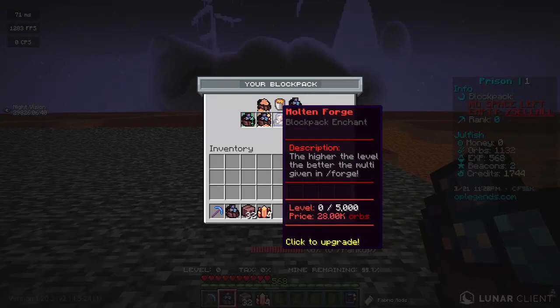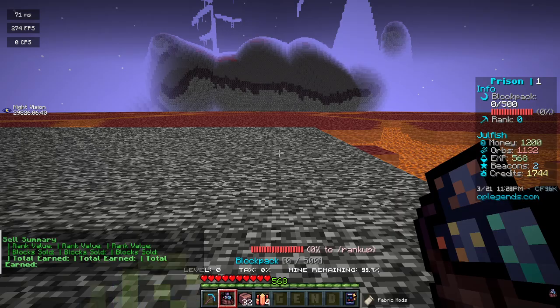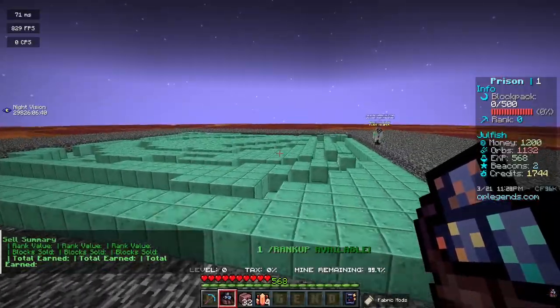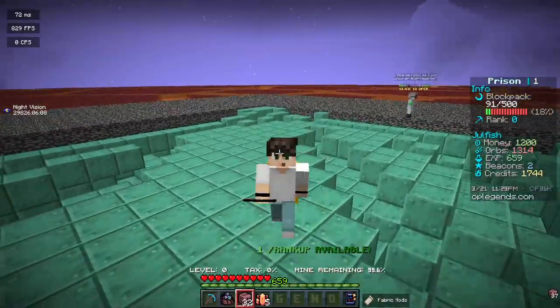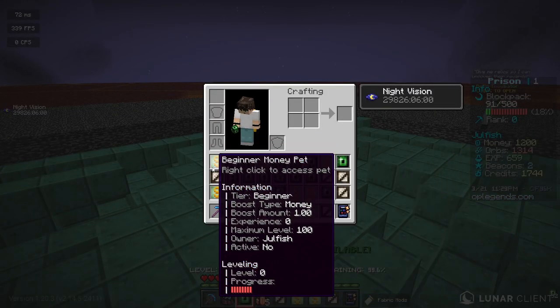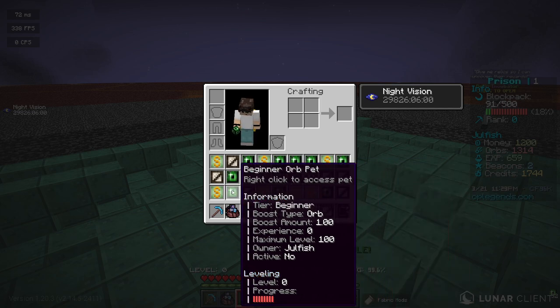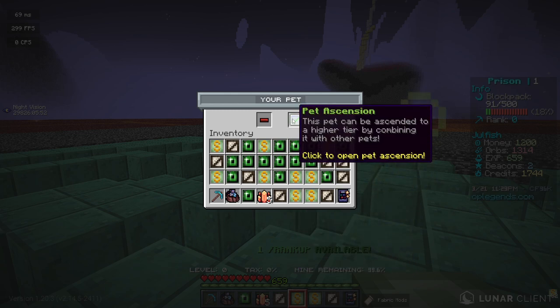They've also added block packs this season where you basically have to go and sell. We just click this, sell our backpack — there we go. We just made some money and some orbs, and now we have some currencies to start out with. The server also sports pets as a feature. If we shift right-click, we get a ton of pets in our inventory. You can ascend these pets too.